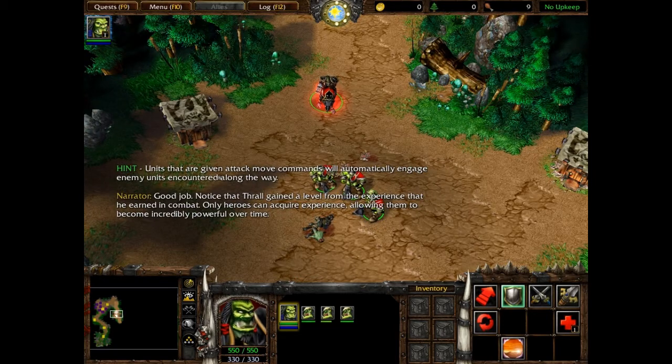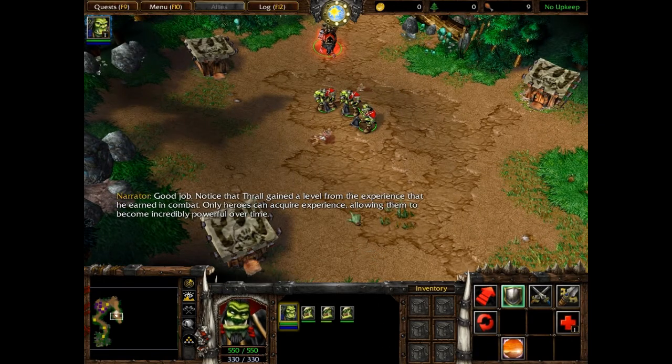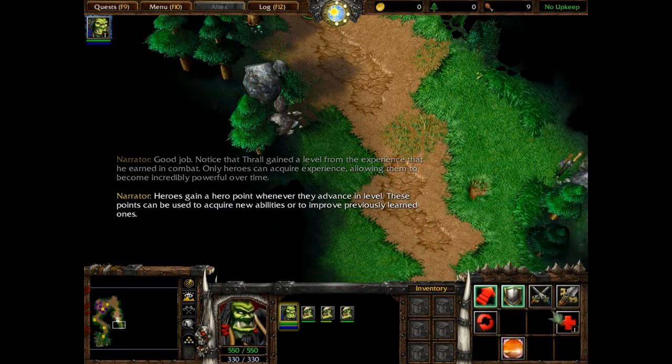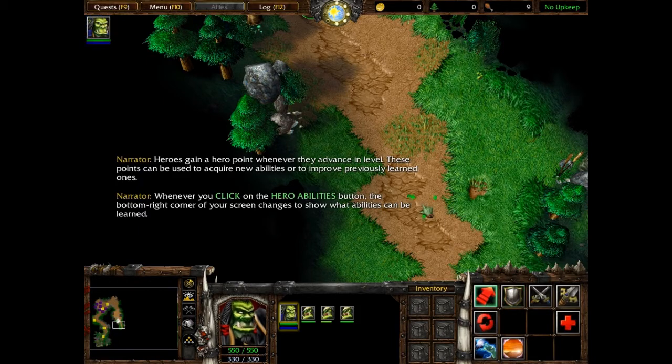Good job. Notice that Thrall gained a level from the experience that he earned in combat. Only heroes can acquire experience, allowing them to become incredibly powerful over time. Heroes gain a hero point whenever they advance in level, whenever you click on the hero abilities button.